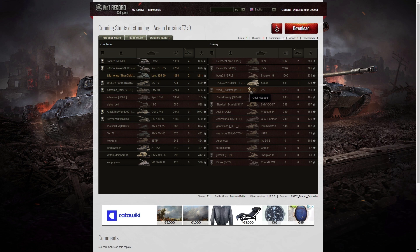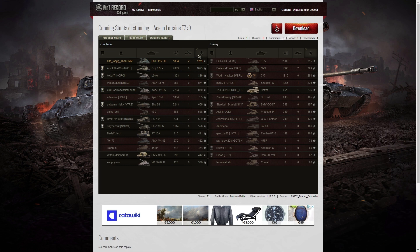There were a few other players — one not sure what he was driving, because they haven't updated the record sites yet, so until they do we're going to get a few question marks against people's names. When it came to base XP — because he got so much stun assist — he got the top score: 1211 went to Raktar, 1073 went to the Object 274a, and the next highest score was the Löwe with 886.